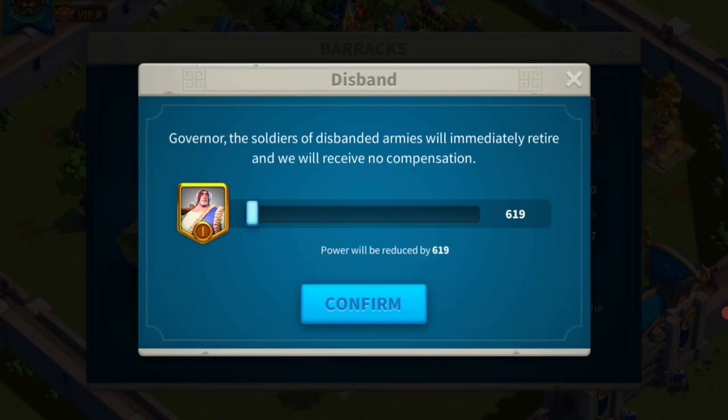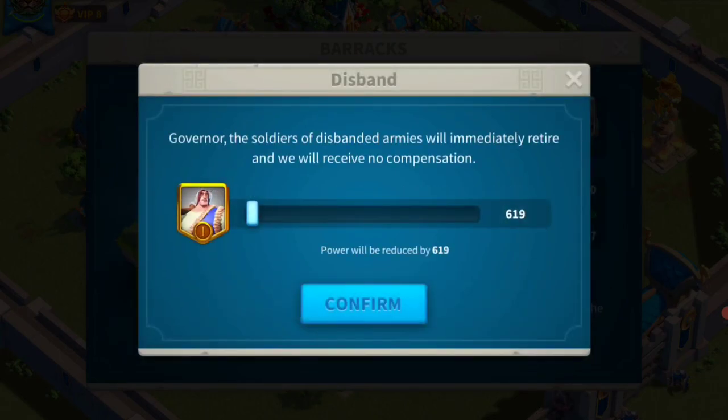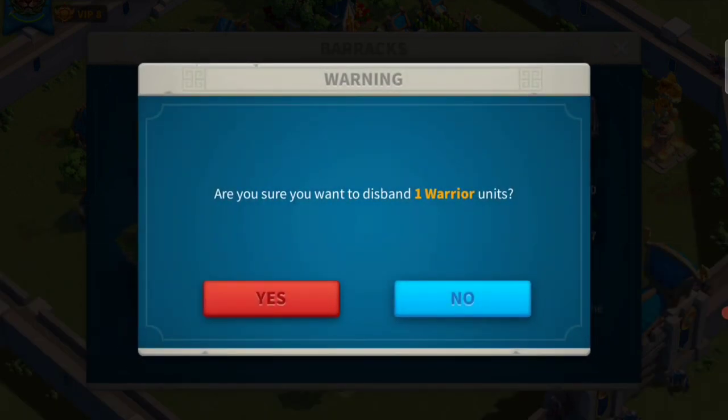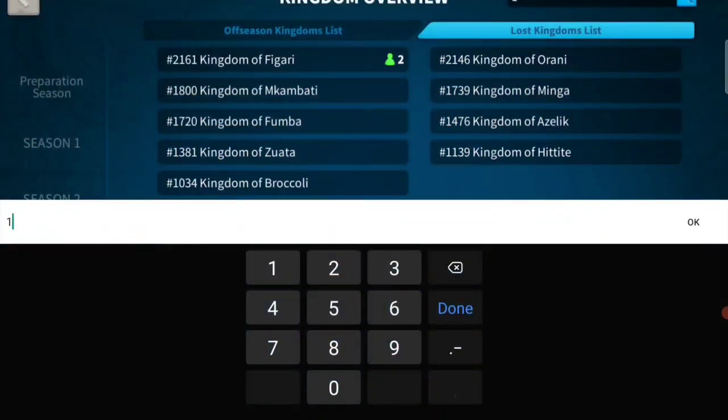Let's just do one troop deleted — just to demonstrate. Now that's deleted. Anyway, that was just to show how the troop deletion process works to reduce your power if needed.